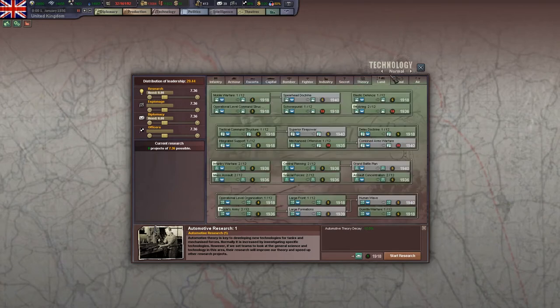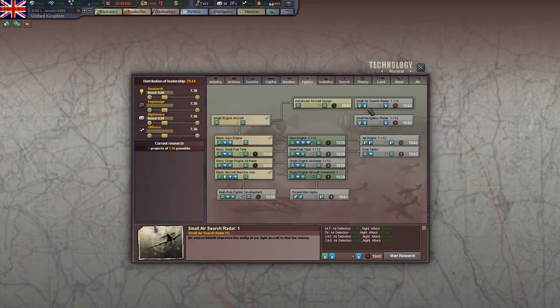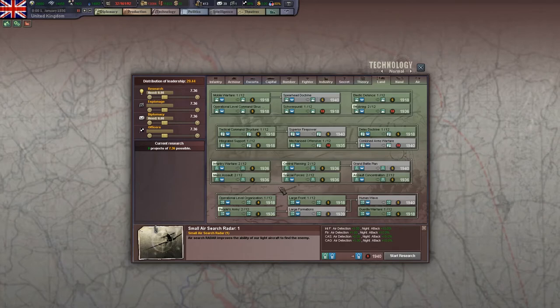Ultimately, the most important statistic is not piercing, not soft attack, not hard attack — it's organization. The longer your units can stay in battle, the more likely they are to whittle down the enemy and win, even if they're using inferior weapons. This will be the case, for example, for the Soviet Union. If you have a bigger army than Germany, your individual divisions might not be very powerful, but you can overwhelm the enemy with sheer quantity of divisions. What will help you do that is having divisions with very good organization, even if they have inferior weapons. I would say the longer the game progresses, the more important doctrines are, and the less important your weapons upgrades are.